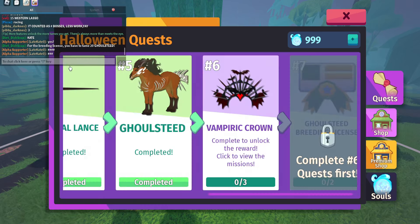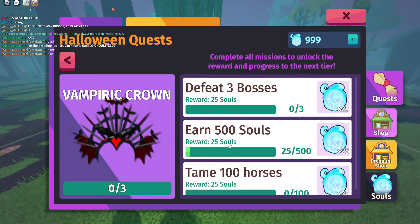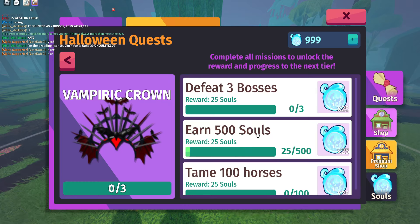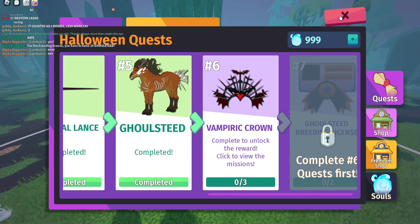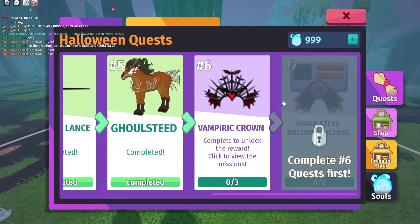Now we're on to the sixth quest. The sixth one is defeat three bosses, earn 500 souls, and tame 100 horses. Basically like the last one — you just have to earn the souls, defeat the bosses, and tame 100 horses, which isn't too bad necessarily. I'm going to go ahead and showcase the Gold Steed, and then we'll go on to this one as it does take a little bit to do, and then we'll be on to the seventh quest.